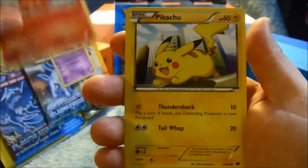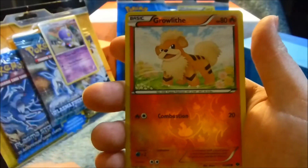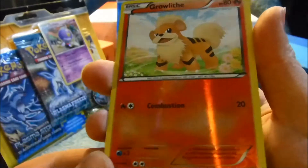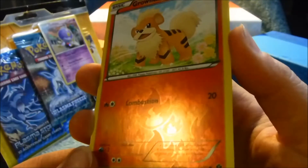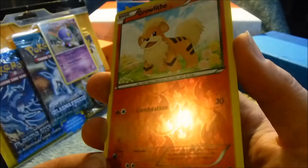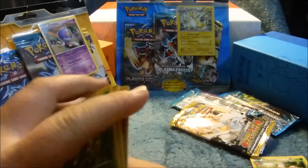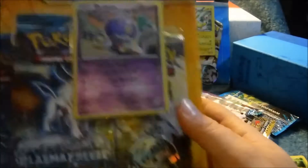Focus — Pikachu. Reverse holo Growlithe! I love Growlithe. Arcanine and Growlithe are some of my favorites. I love the little flamage going on back there. Let me stick them over there. Alright, so let's move on to our next one.